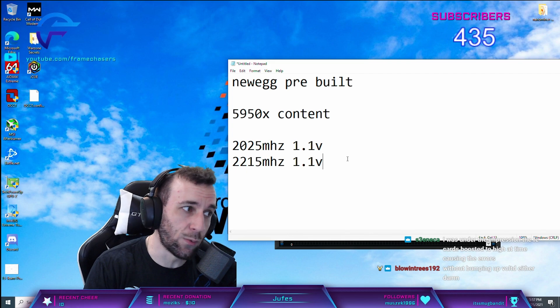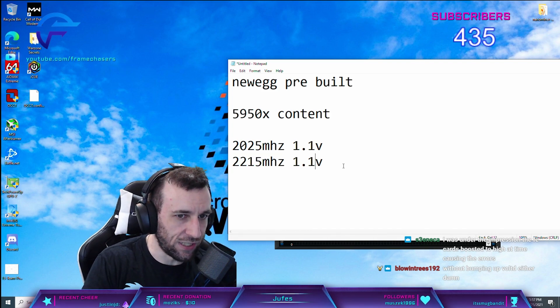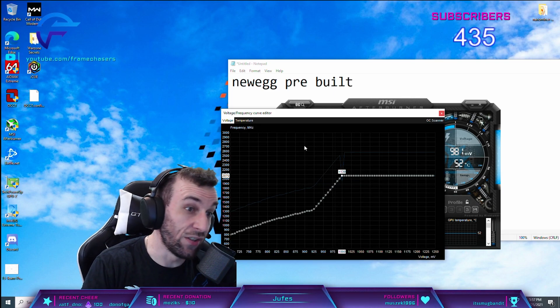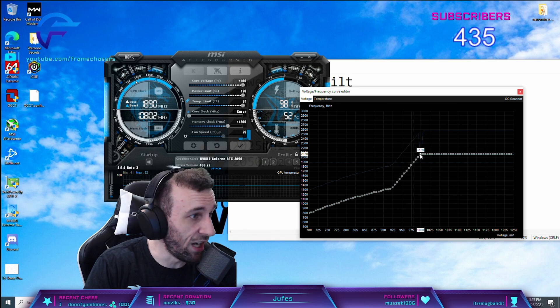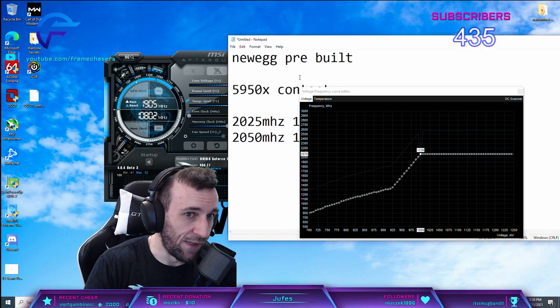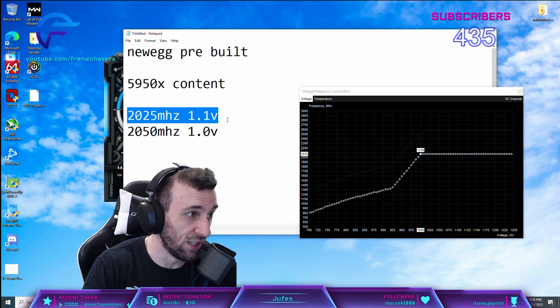I have my best 3090 in my gaming rig right now, undervolted to 1.0 volt and running at 2050-2070 MHz. You can see it's at 1 volt at 2070. This 3090 in my computer pulls like 250 watts in Warzone and performs better than another one pulling 400 watts. That's a 150 watt silicon quality difference.